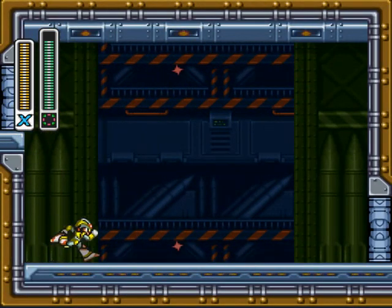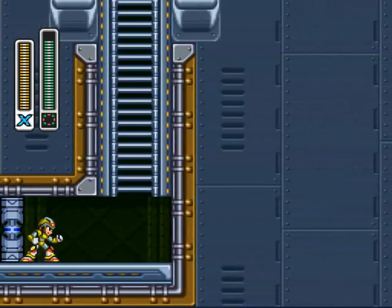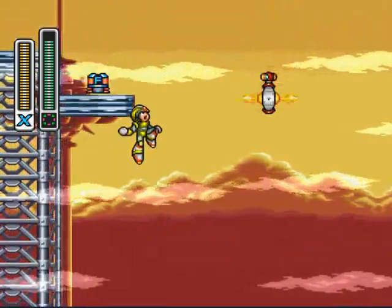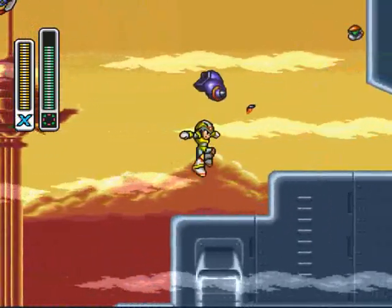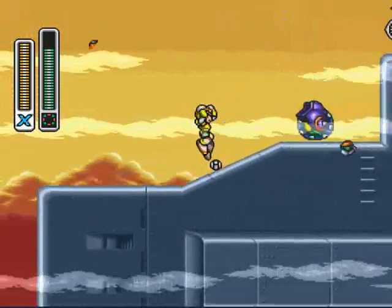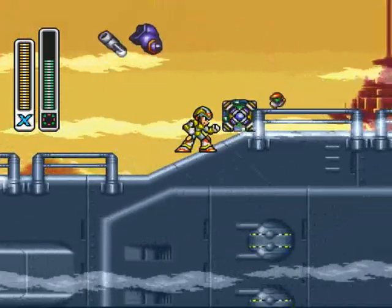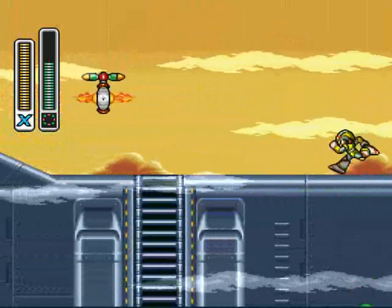Every enemy reacts differently to the parasitic bomb, which is what makes it interesting. Some enemies will just stand there, and some enemies like that purple guy will fly anywhere to destroy anything. We finally get another robot upgrade - fantastic, I look forward to it later. These wheel guys just roll - they won't go underground to get anyone. This is a cool sequence right here.